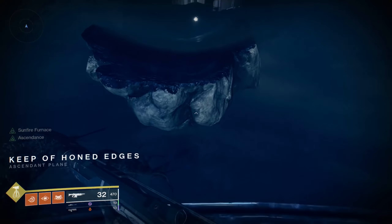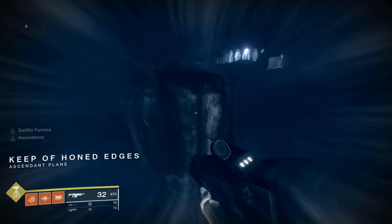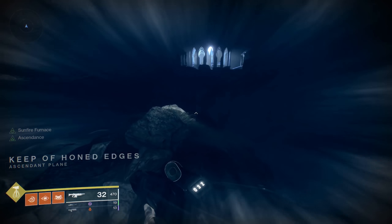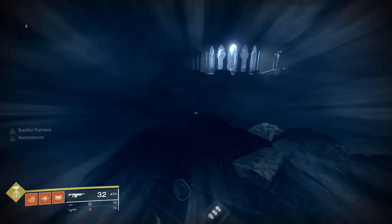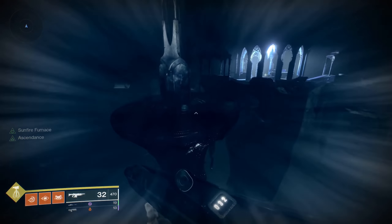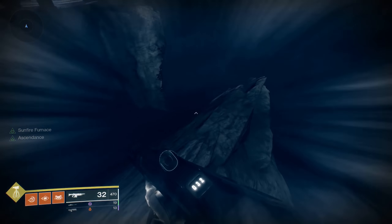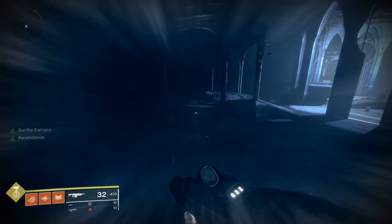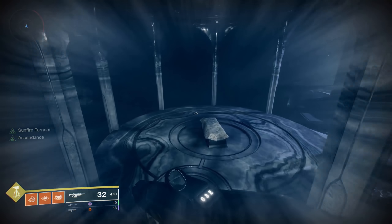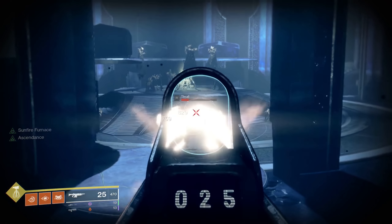Alright guardians, once you jump in here I'm going to try and do this in time-trial fashion. Basically what you're going to do is run to the middle, shoot the enemies there, and once they're down you'll have three knights kneeling. Once the shield on the sword goes away, pick it up. My advice is to come to one of these three areas that look like a coffin with a sheet over it and do the fight from there — you can get through it fairly quickly.